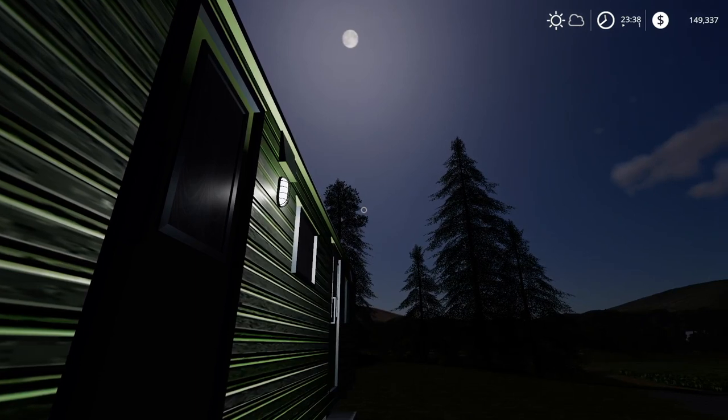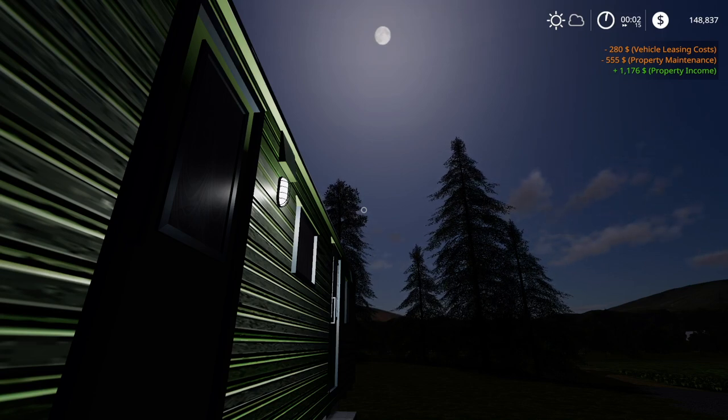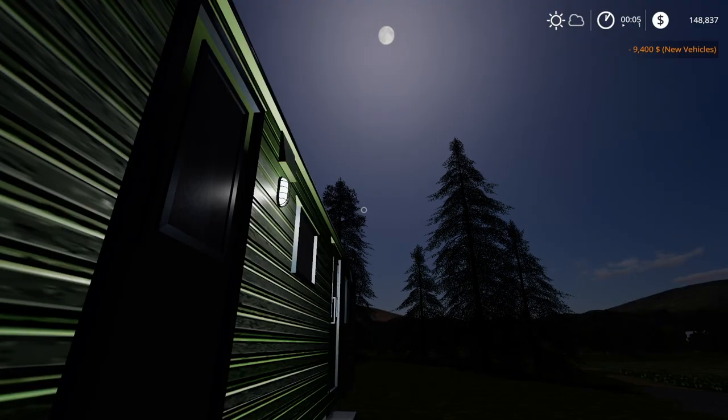I did quickly abandon the idea of trying to clean up logs at night - that was not fun, it wasn't easy. I did fill the trailer and deliver it and unload it. Our money is just under $150,000. Let's see what happens when it rolls over to midnight. Property income: $1,176. Well, we won't be able to retire on that. Vehicle leasing costs - what am I leasing? Let's put that back to real. I thought I bought that. Shucky darn.